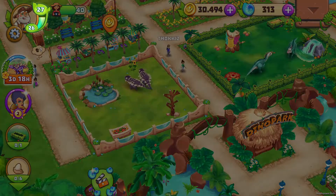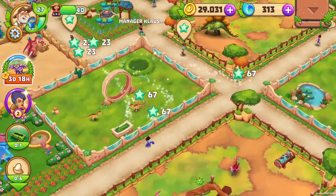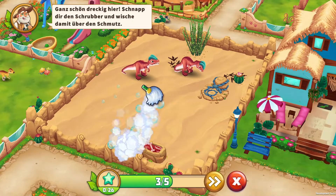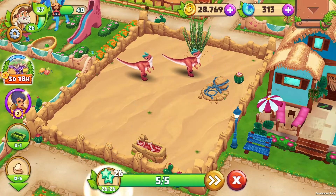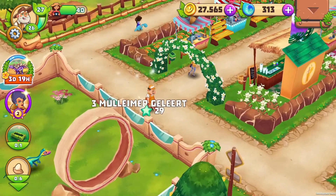Next to it you can see your level. Each time you level up, new game content will be unlocked — for example, new dinos or decorations are made available in the shop. To reach the next level you will need experience points, these blue stars. You'll get them for pretty much everything you have to do in your zoo anyway, like taking care of dinos, cleaning up trash, and so on.